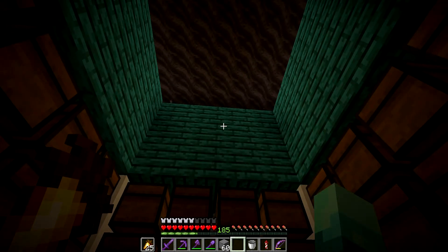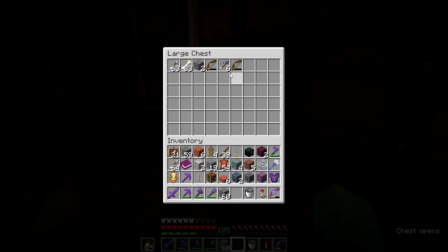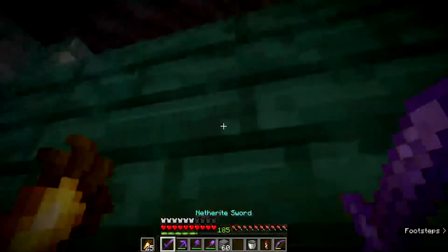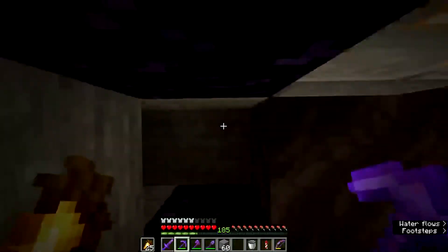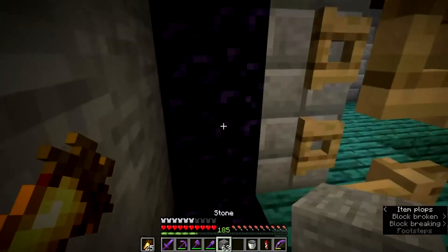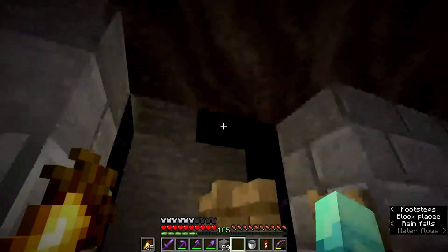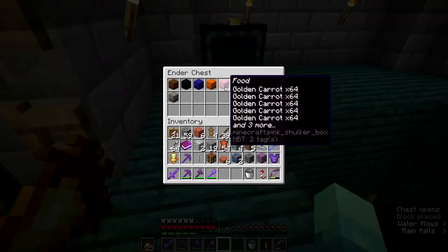You don't have to build a separate stray farm — you can convert a skeleton farm just by adding powder snow, just like husks drown into zombies and zombies drown into drowns. As you can see we now have slowness arrows, which is a pretty good change. I just hope they eventually make it so strays don't take freezing damage, because a mob made of ice freezing doesn't really make sense.